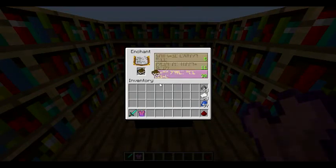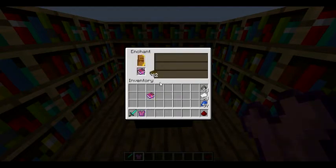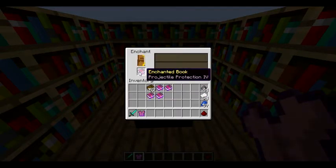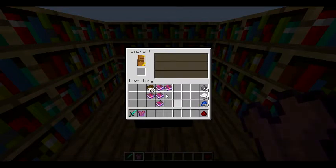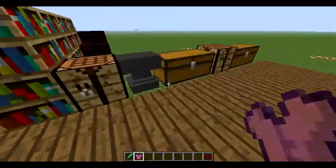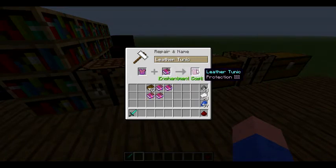So let's get a few more now. What's this one? Sharpness. Let's just get a few more that I might be able to use. Punch. Efficiency — it's not giving me the ones I want. Projectile protection — there we are. Now if you go back over to your anvil, you put your tunic in again, and then you put in your projectile protection one.